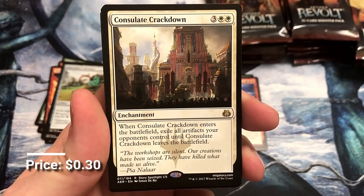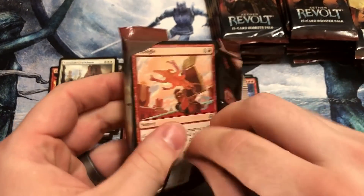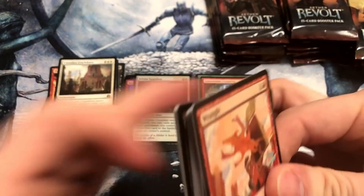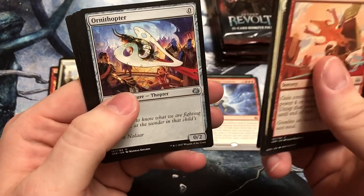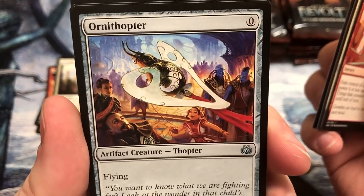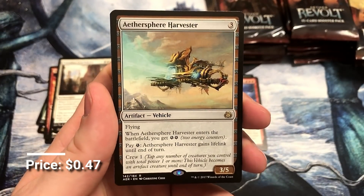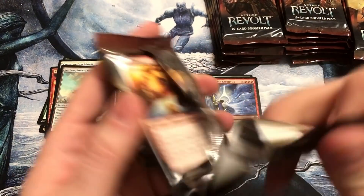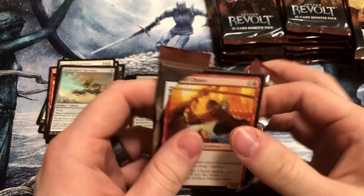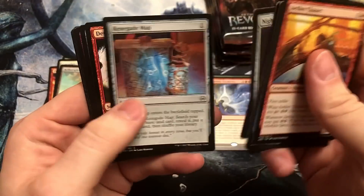Consulate Crackdown. Look at all these Gremlins everywhere, just causing all sorts of panic and pain. Ornithopter — that's pretty fire. And the Aethersphere Harvester. This pack goes heavy — is it a little heavier? Yeah, a little more oily? Yeah, this one's heavy, it's going to be a good one. It's because the rare has so much value in it.